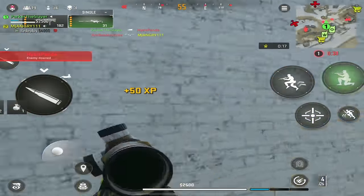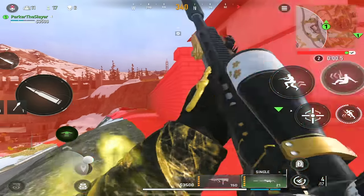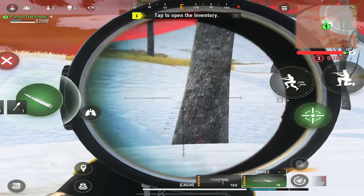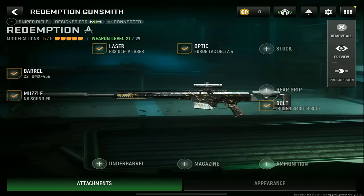The MCPR-300 is the number one sniper in Warzone Mobile. This gun has one-shot headshot potential up to 200 meters. Even though the mobility isn't really the greatest, it's a must-have sniper inside your loadout. For the optic, you want the Forge Tac Delta IV; laser, the FSS OLE B Laser; barrel, the 22 OMX 456.